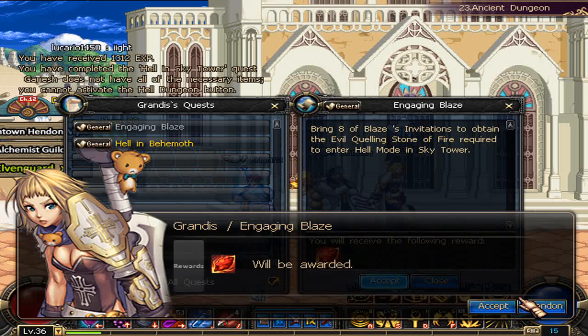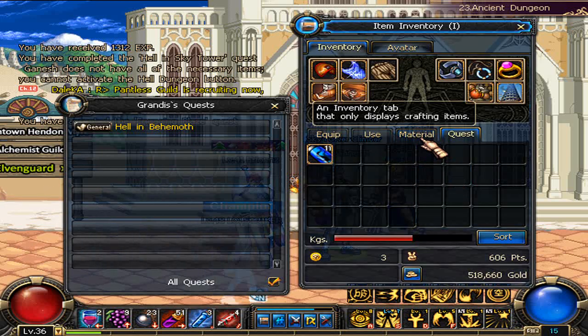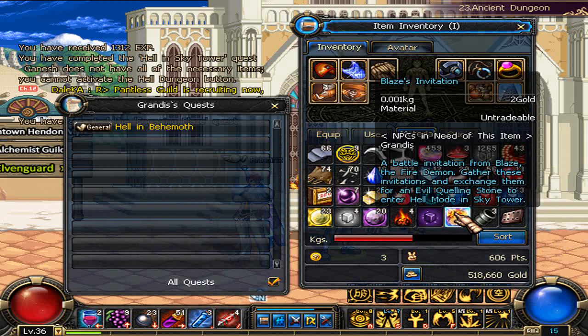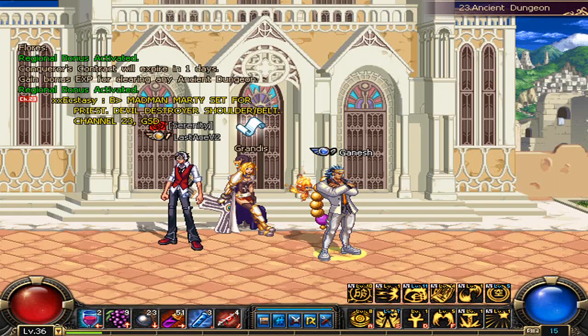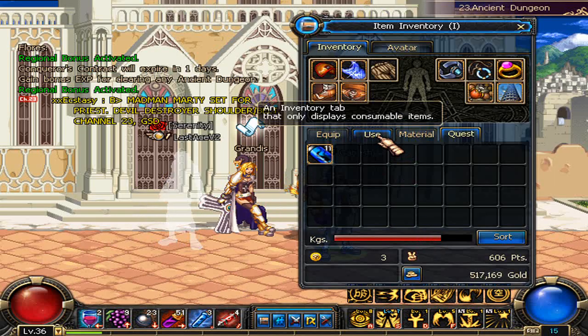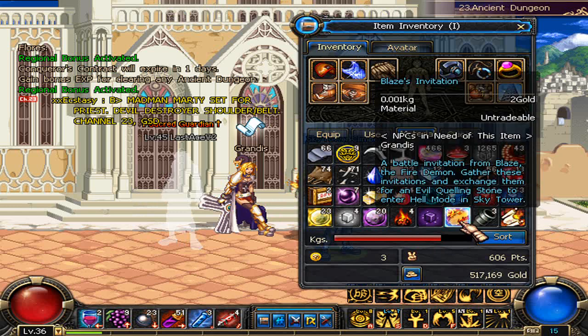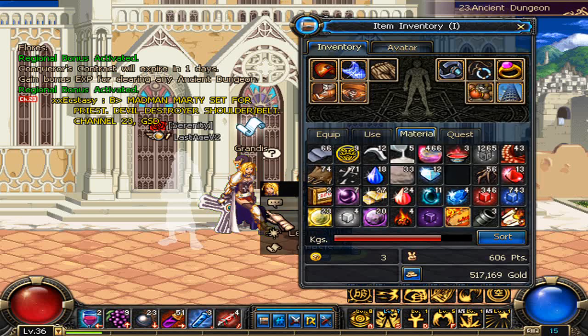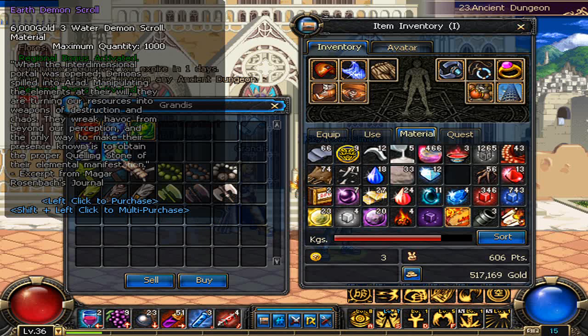There's also another item you can get to force Hell mode to open. It's called a fire scroll, or there are other elemental scrolls that correspond to the demon's own elements. In the video I actually highlight the wrong item — I highlight Blaze's invitation again — but if you look on the far right, on the bottom right hand side, you can actually see the scroll. You can go to Grandis and open up the trade window and you'll see that she has scrolls for the other demons that are higher than Blaze.